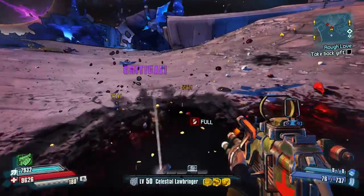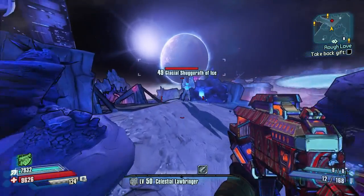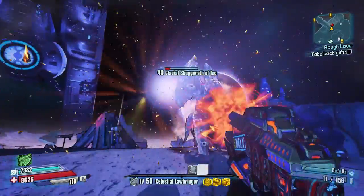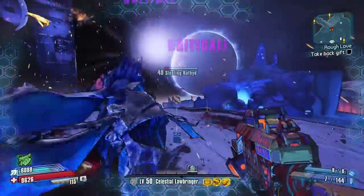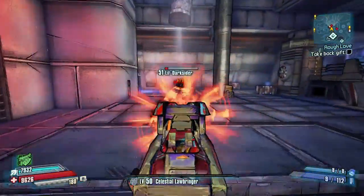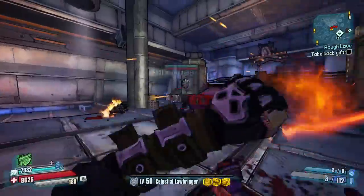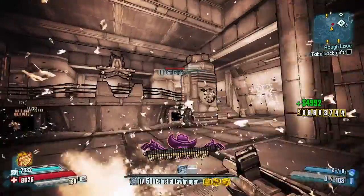Number four is the Heartbreaker. This classic shotgun returns from Borderlands 2 and it's just as good as before — very high fire rate, decent damage output, and to top it all off this gun heals you while you do damage, since it's a Moxxi weapon. This one, just like the Old Painful, is fire elemental only.